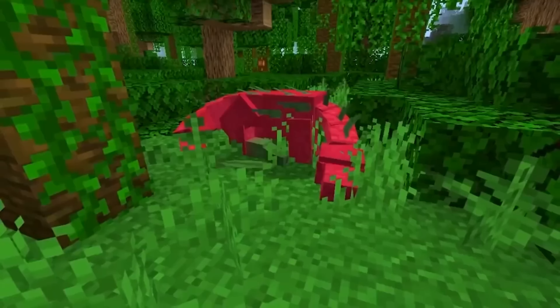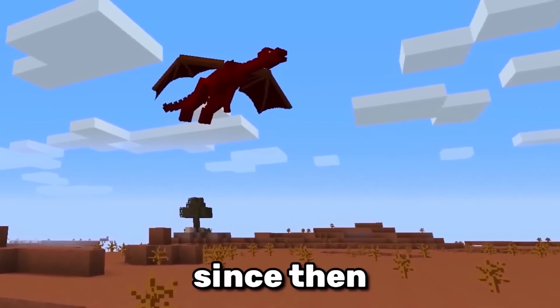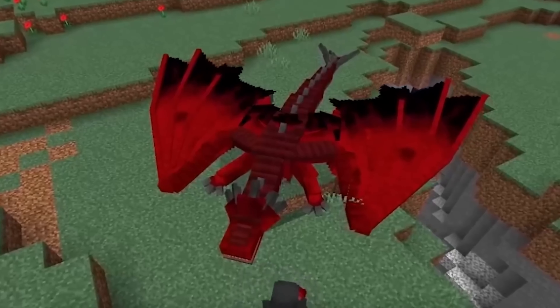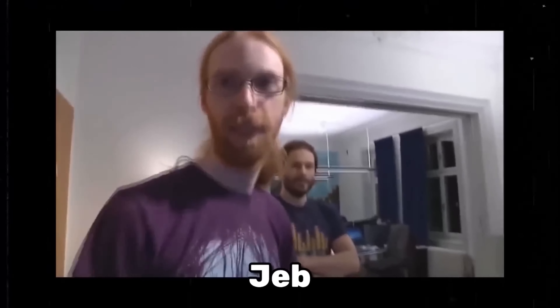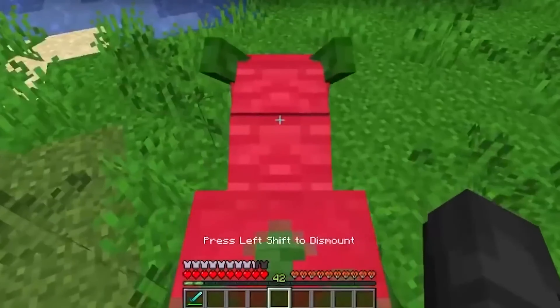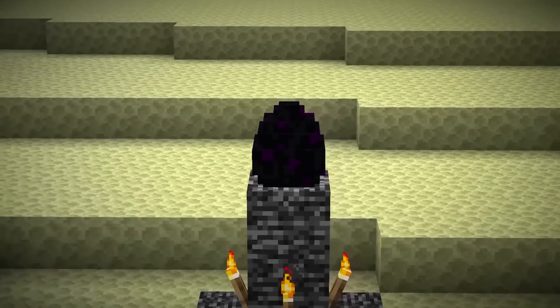Years ago, Notch wanted to create a red dragon. However, since then, the idea has been sitting on the shelf. The Ender Dragon is the final boss, so adding another one seems unlikely. However, Jeb, the lead designer, has stated that if red dragons were ever to be implemented, then players would probably get them from the dragon egg.